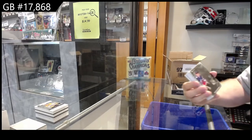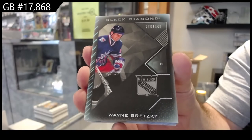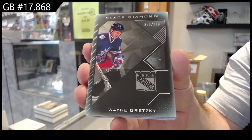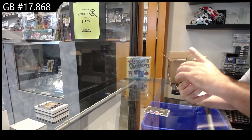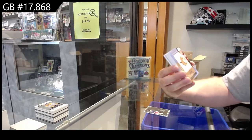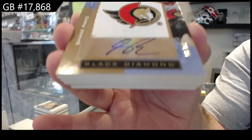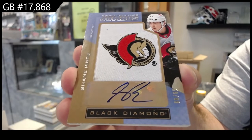We've got a Gretzky for the Rangers base, 349. Rangers number 299 rookie team logo Jumbos patch — manufactured patch — Shane Pinto, 99 Pinto.